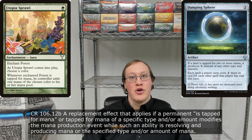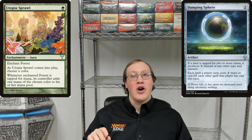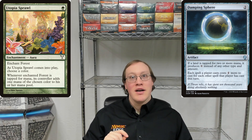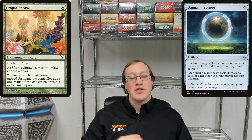And it's going to give you an additional mana of whatever color you chose. So putting all of this together, we can see that what's actually going to happen when we tap this forest for mana is the following: we're going to tap it, and that's going to cause us to add one green mana to our mana pool. Because this is only one mana, the Damping Sphere is not going to care about this, and so it's going to pass us right on through.